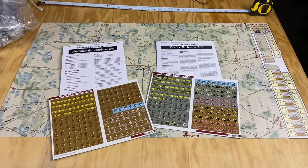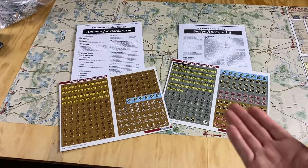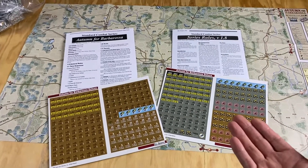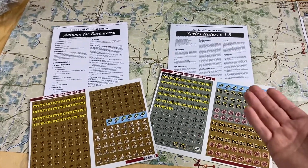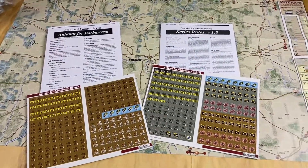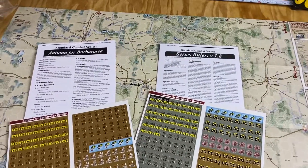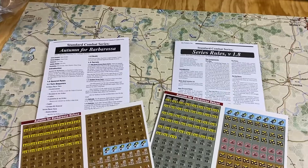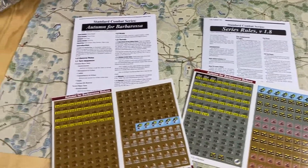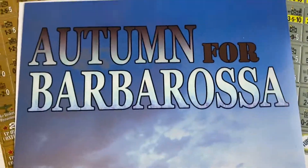All right, that's it. Enjoy it. It was $30, $33 or something — I don't remember. You can probably get it cheaper at your favorite retailer. But $30 for a nice intro war game — it's very approachable. You'll see some games here, maybe McMurray playing on my channel, McMurray playing on Hex2Hex, who knows where else. I'm sure you'll see lots of unboxings of this. Autumn for Barbarossa from MMP — thank you, MMP, for remaking that.